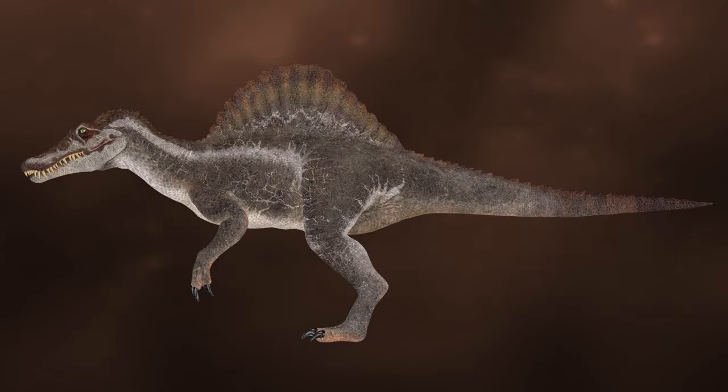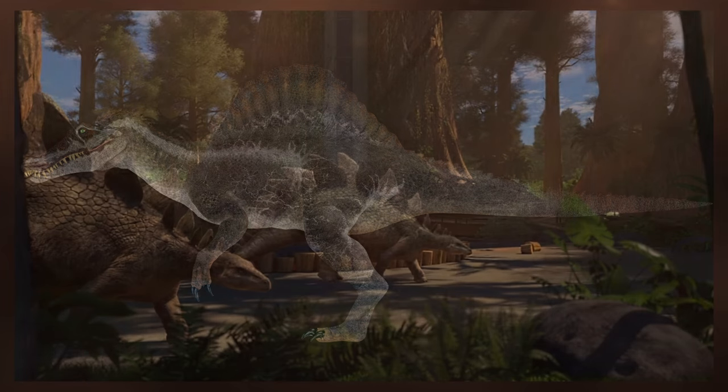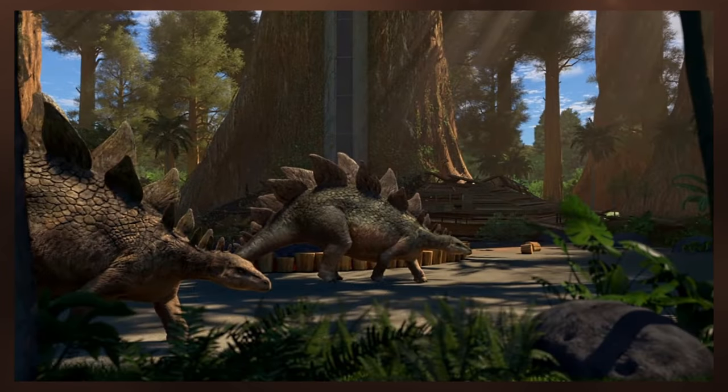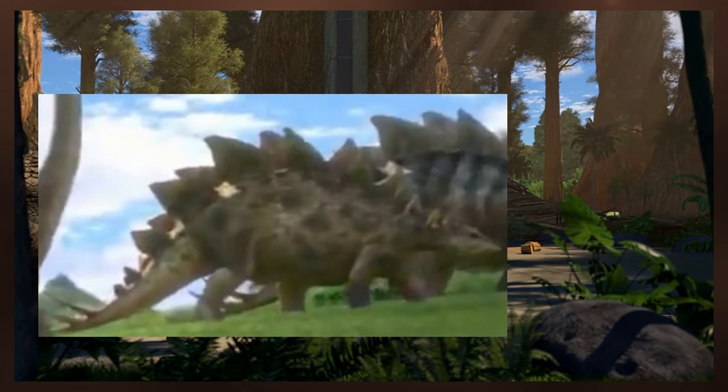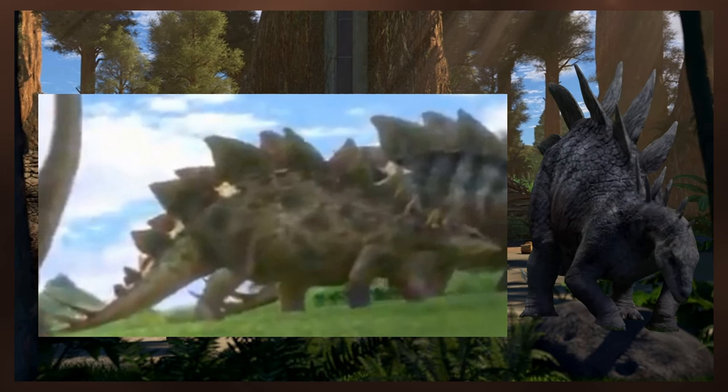A new variant includes the Camp Cretaceous Spinosaurus variant, as well as several Stegosaurus skins inspired by Camp Cretaceous, such as the brown skin, the green skin with the side stripe, the green spotted skin, and a blue Stegosaurus variant.